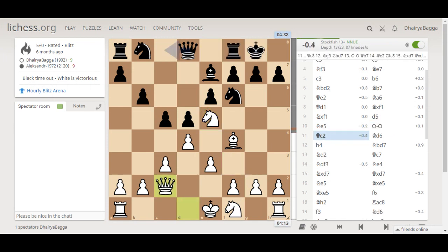Opponent castles. And here I go with queen to c2. Queen c2 is aiming at h7, and that's the idea behind queen to c2 generally. Opponent places bishop to d6.